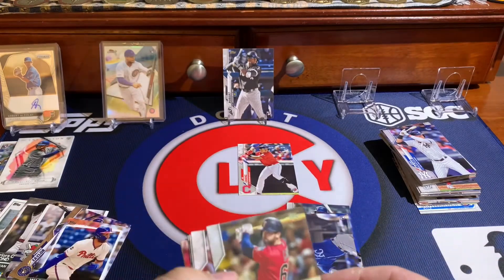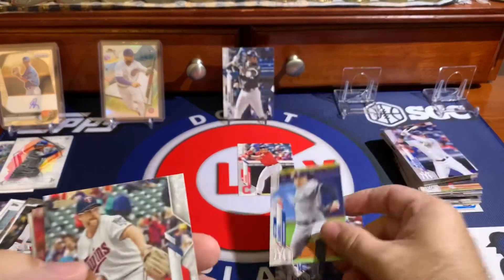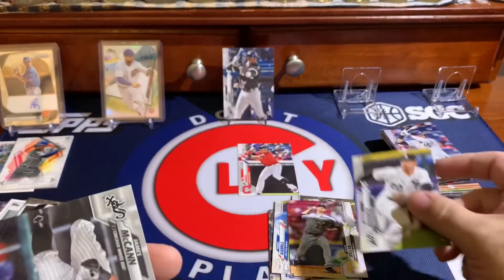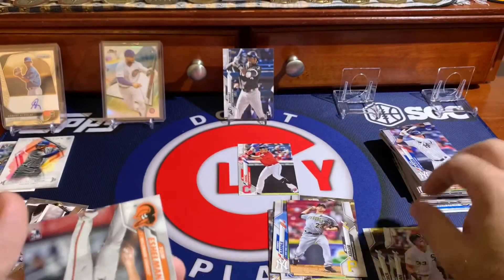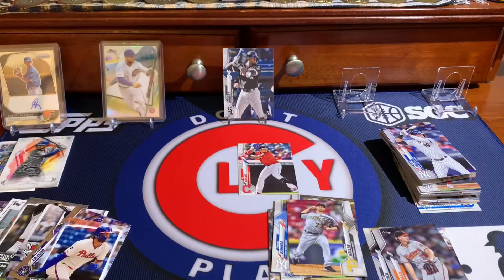Maybe some final pack mojo — you never know. Tom Eshelman, Scott Heinemann, Danny Santana, Justin Smoke, Ryan McBroom, another Reddick. Same cards again — Manuel Margot, Tommy Canley, Dobnak, Keller, Mendick, McCann, and Eshelman. That's it, guys.